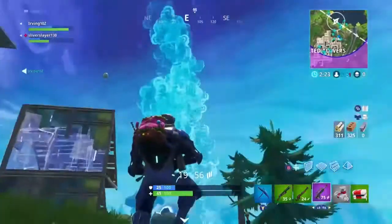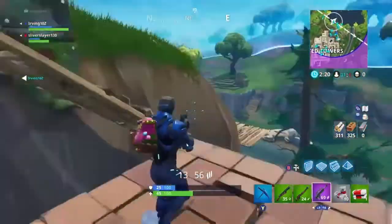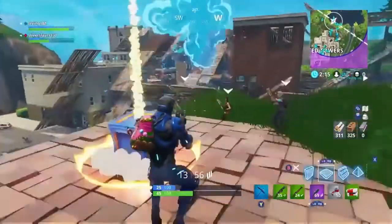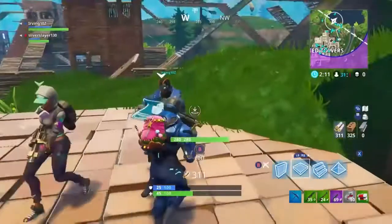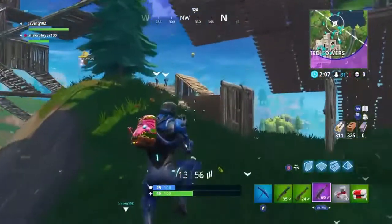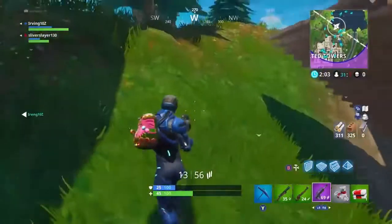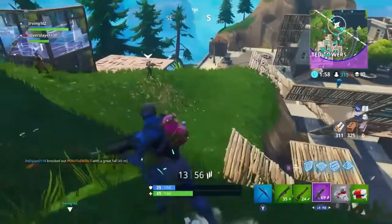So you know we have the new gun, the Burst Assault Rifle. It is kind of like the regular Burst that we all know, but even better. It can come in legendary and rare — those are the only two colors I know of that it comes in.